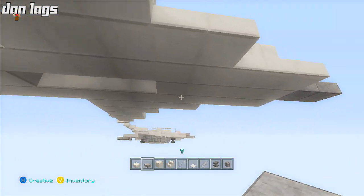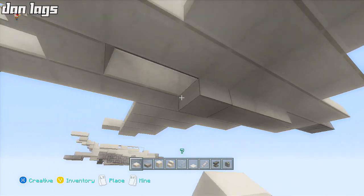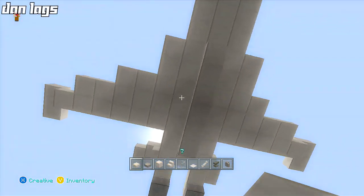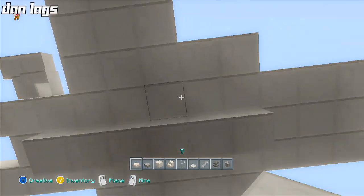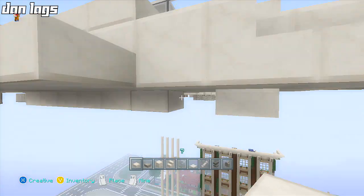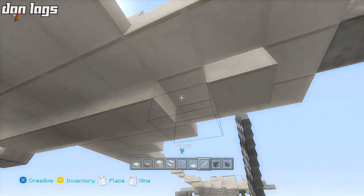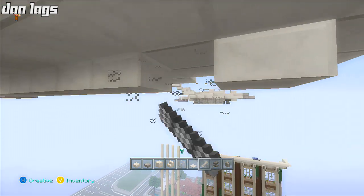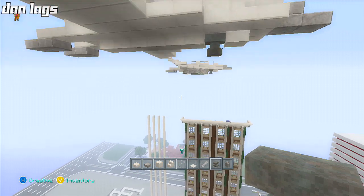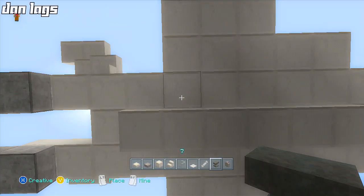Next we're gonna come under here and place a little bit underneath just to make it make sense — there we go, like that. We can add a little more up to right there, break that block, and then place our anvil. I need to place two blocks of string here, then break the first one and place the anvil — that acts as the landing gear, the wheels.